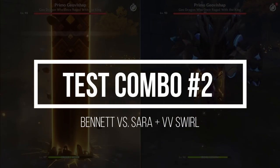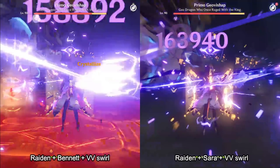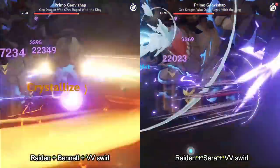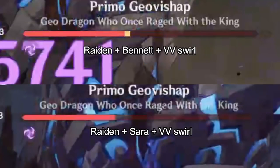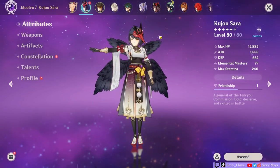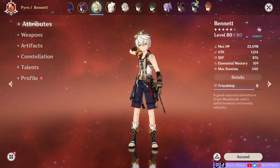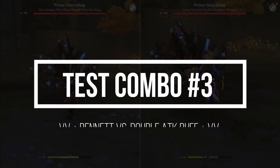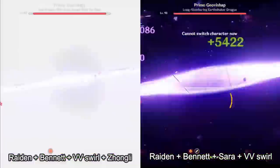To reinforce that, let's take a look at the next combo where I added a Viridescent Venerer Swirler. It's the same trend of Raiden doing larger crit damage with Sara. We can see that this time Raiden dealt more damage overall with Sara, although not by much — and this could also be reversed depending on your crit rate luck. So to reiterate, yes, C6 Sara is better with another electro character like Raiden Shogun, but only if you can back it up with the crit rate. Otherwise it's better to go with Bennett for more damage consistency. Some would say why not use both — so here's a test clip comparing Raiden, Bennett, a Viridescent Venerer Swirler, and Zhongli versus Raiden, Bennett, a Viridescent Venerer Swirler, and Sara.